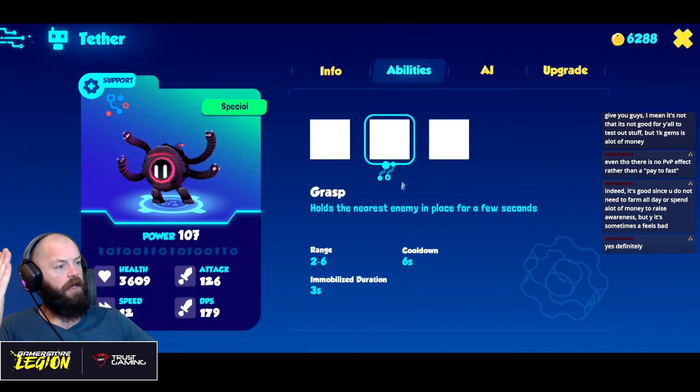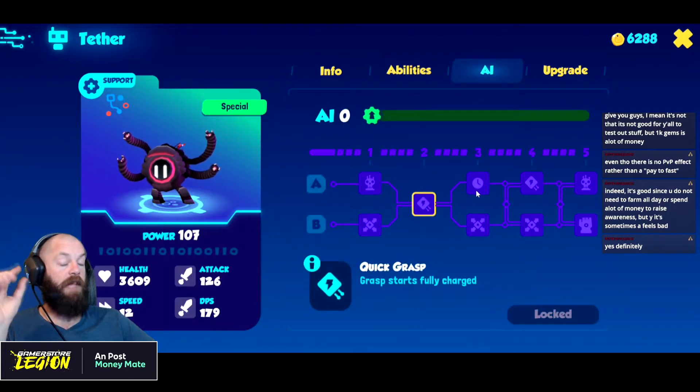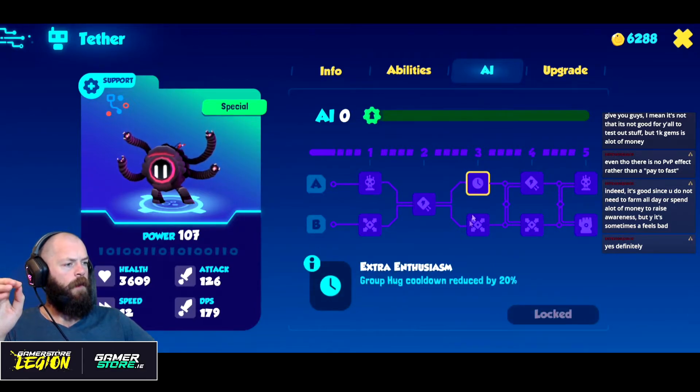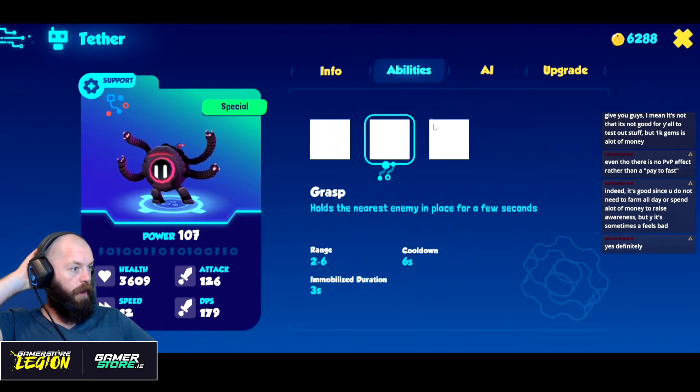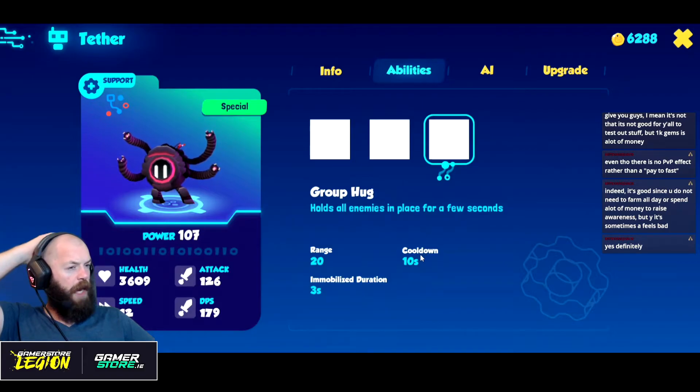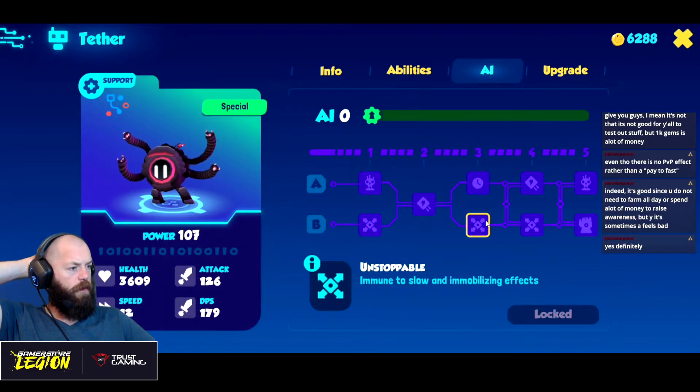Level two: Quick Grasp — grasp starts fully charged, so it can immediately hold the nearest enemy in place. That could be a big combo with Flamer — immediately lock someone down, put Flamer straight on top of them and trigger Flamer's AOE. Extra Enthusiasm — Group Hug cooldown reduced by 20%, bringing it down to about an eight-second cooldown. Unstoppable — immune to slow and immobilizing. I like that — they can't be slowed or immobilized, a little more mobile.